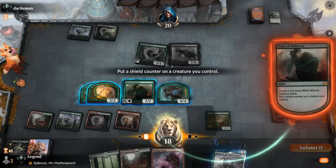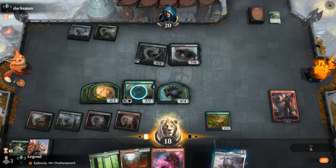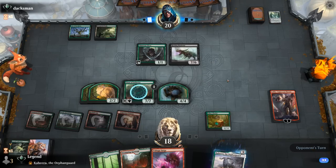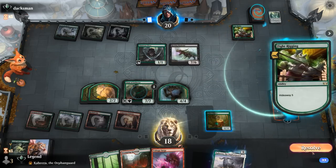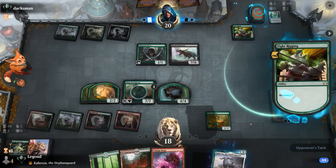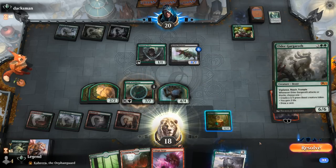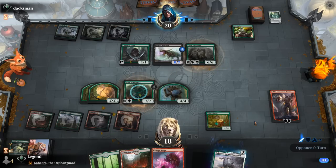We put the Shield Counter on Titan itself. If they play Fight Rigging next turn we can minus again, get a second Titan, and get rid of their enchantment. The opponent is going big with Ugin — and there's the namesake Fight Rigging enchantment. We're a bit scared if our opponent hits Ugin with Hideaway. So what's it going to be? Elder Gargaroth — not bad. Okay so Rend's Sword doesn't have a good attack — we get to untap.